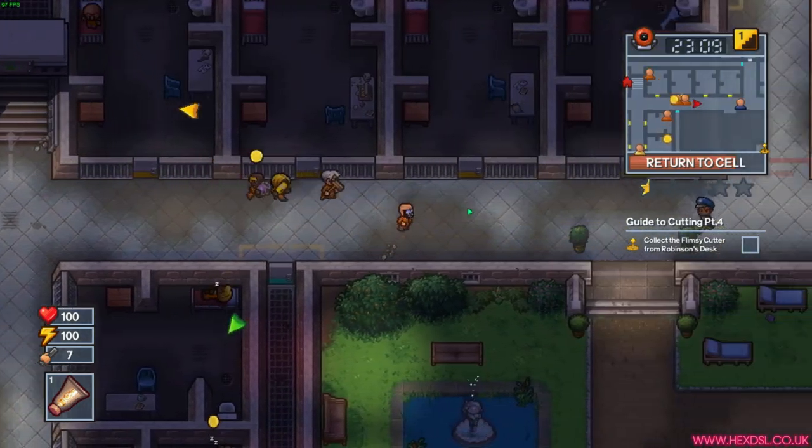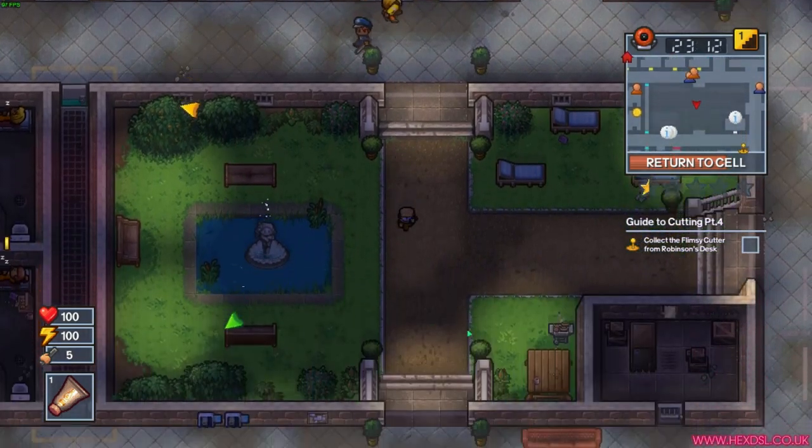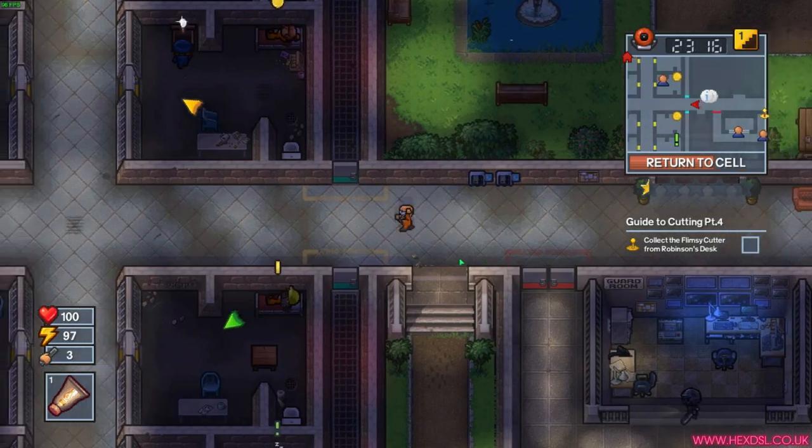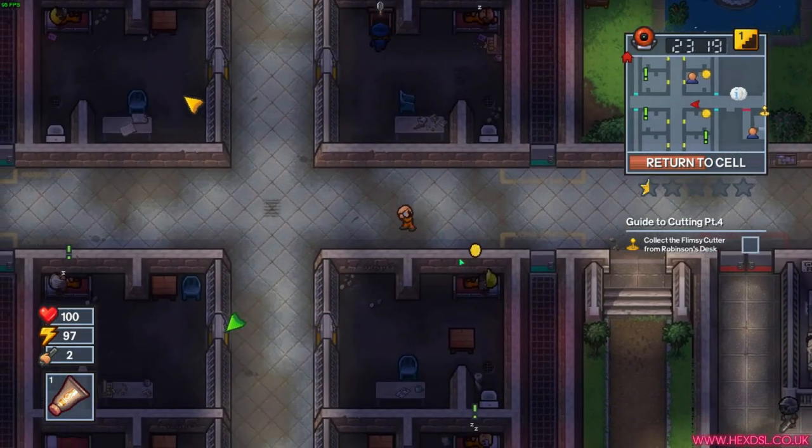First of all, it's janky as hell how you get into a game. You can't just make a party and go into a prison — you have to load up a prison in public or private mode and then invite your friend in.